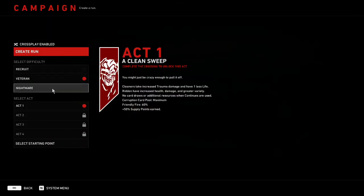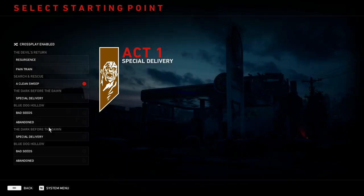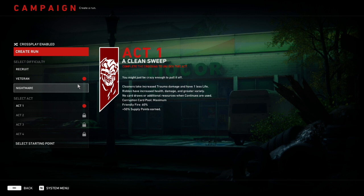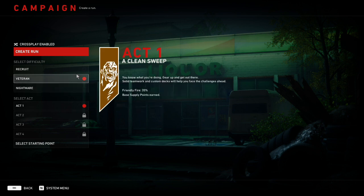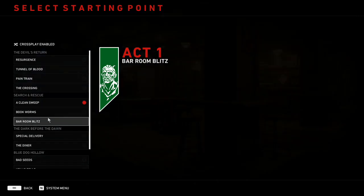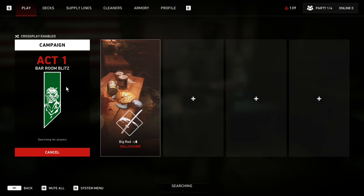On recruit, you can set your starting point directly to Bar Room Blitz. On veteran, Bar Room Blitz isn't a starting point, so you'd have to play a few missions to get there first. You'll earn more supply points from those earlier missions, but you won't be able to loop it as fast — which may make it slower overall. So make sure to pick Bar Room Blitz as your mission and start matchmaking.